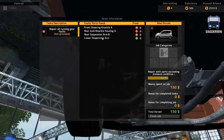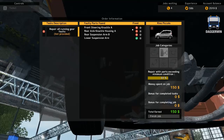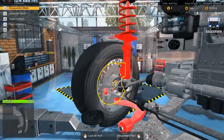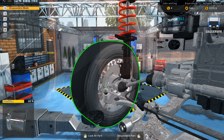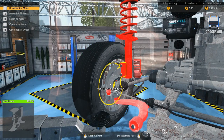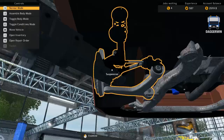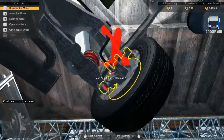Okay, it's one of our problems fixed — the front steering knuckle A should have been fixed. Have I missed something? Front steering knuckle A. That's weird. We'll come back to that and move on to the rear one.